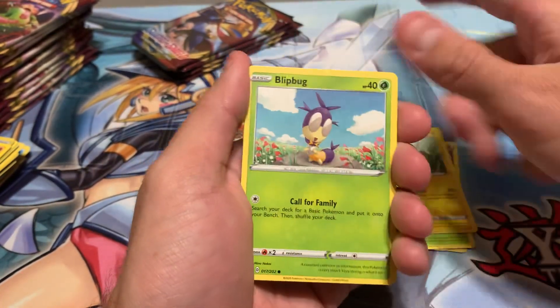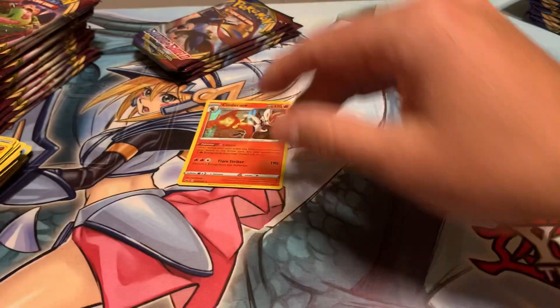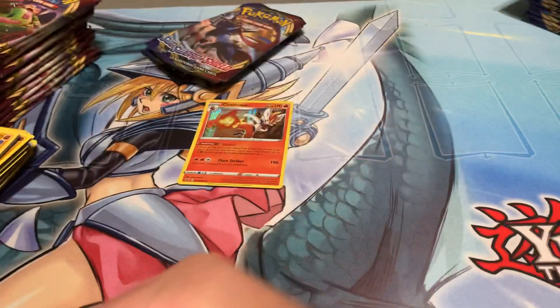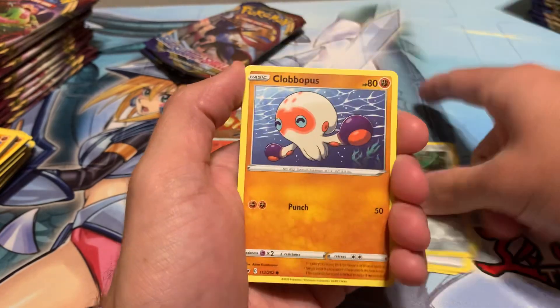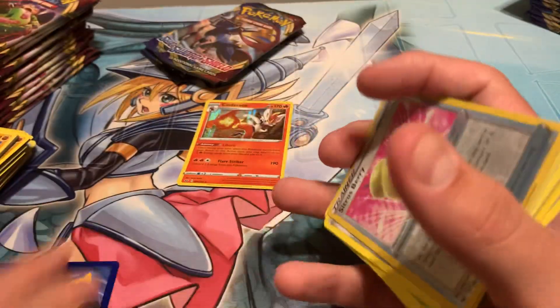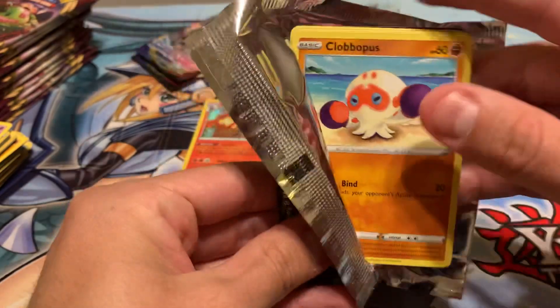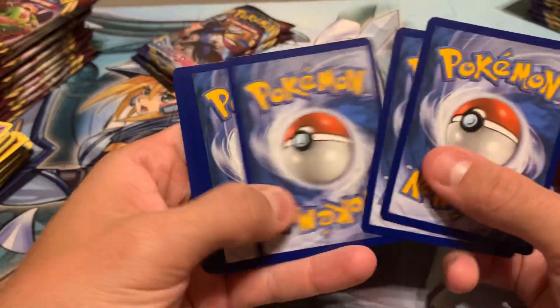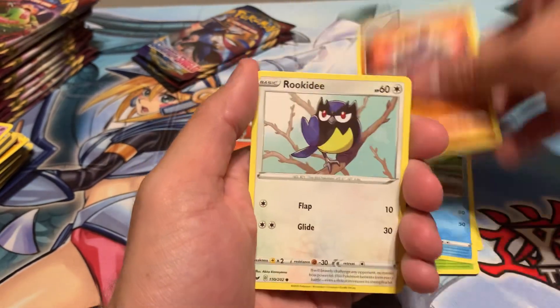Knock on wood, but I really hope I don't get skunked with all these — that would be terrible. Reverse Cinderace and another Mudslap, that would be really bad. Energy, Poke Gear 3, Aurora Energy, Ferrothorn, Clobbopus, Goldeen, Roselia, Gastly, Polnareff, Sitrus Berry, and Galarian Rapidash. Come on, now. We're not a third of the way through yet but I'm hoping we get something soon — maybe all the good cards are at the end. Thwackey, Palpitoad, Sitrus Berry, Clobbopus, Cottonee, Turtwig, Rhyhorn, Grookey, Sobble, and Whimsicott.